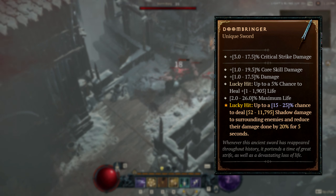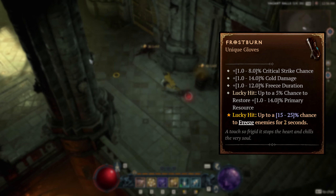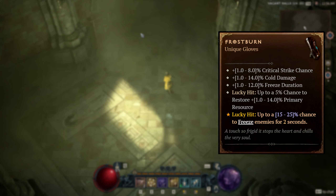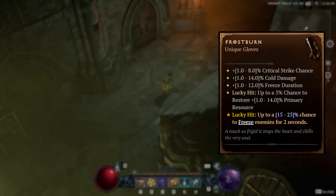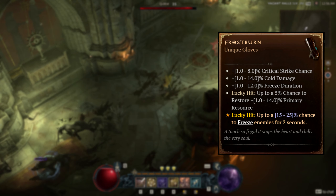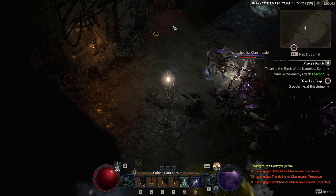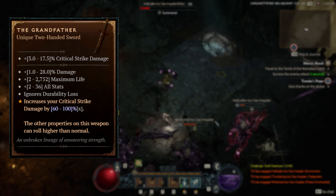It looks to me that Blizzard actually took some notes from Diablo 2 and is now trying to supply melee classes with additional sources of AoE from itemization. We will have to wait and see how it will play out. Next we have a good old pair of Frostburn, which in Diablo 2 increases your mana pool quite a bit, and in Diablo 4 its main purpose seems a bit different — up to 25% chance to freeze enemies for 2 seconds.